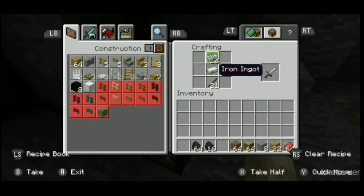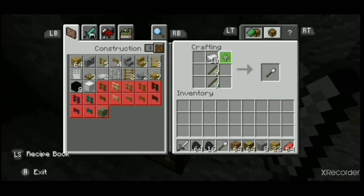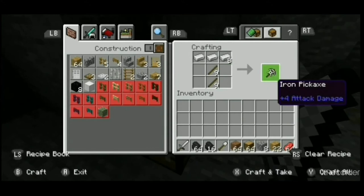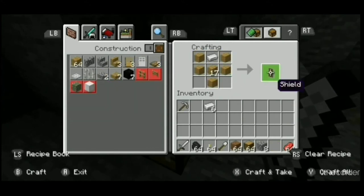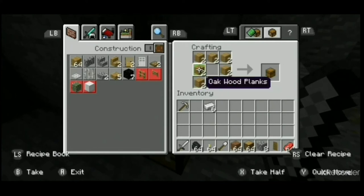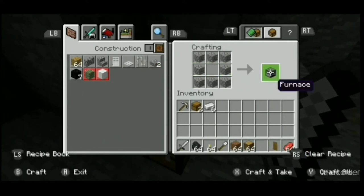Now for basic equipment. The first thing you want to craft is a sword for fighting mobs. You may want a shovel for dirt and gravel, and a pickaxe is an absolute must. You'll definitely want to take some torches, and a shield will come in handy if you run into skeletons. A couple of chests will give you extra storage if your inventory gets full, and a spare furnace will let you smelt items on the go.